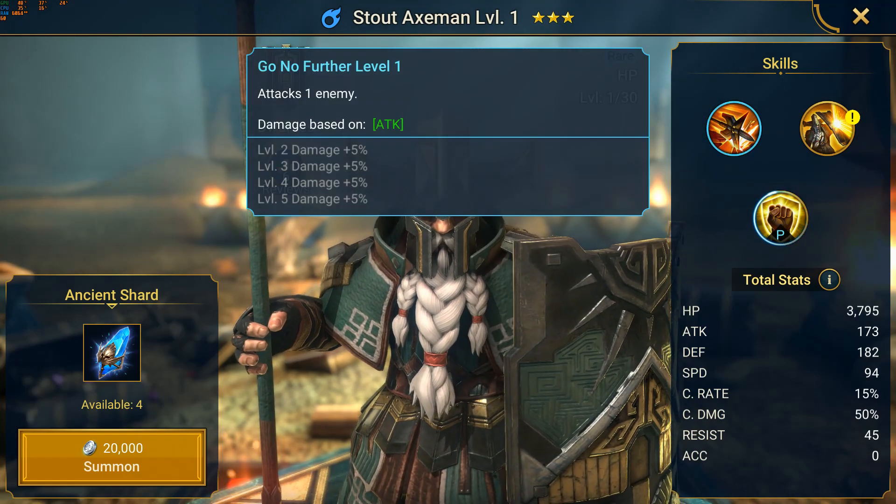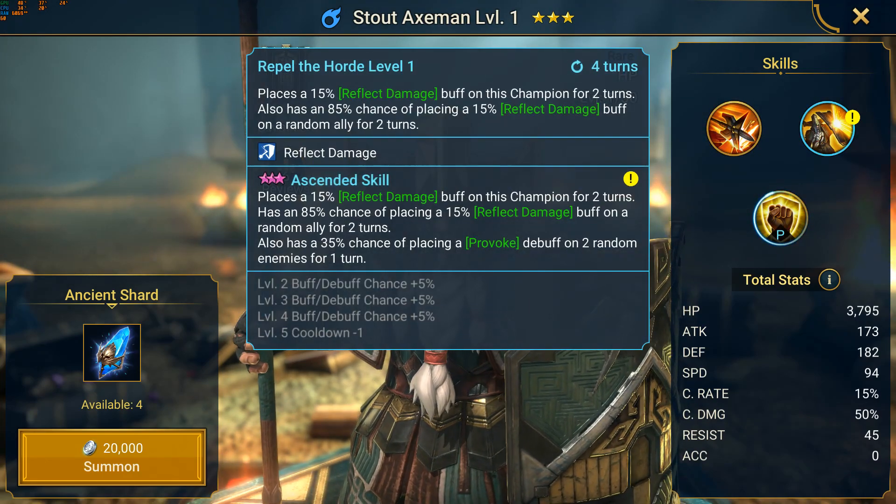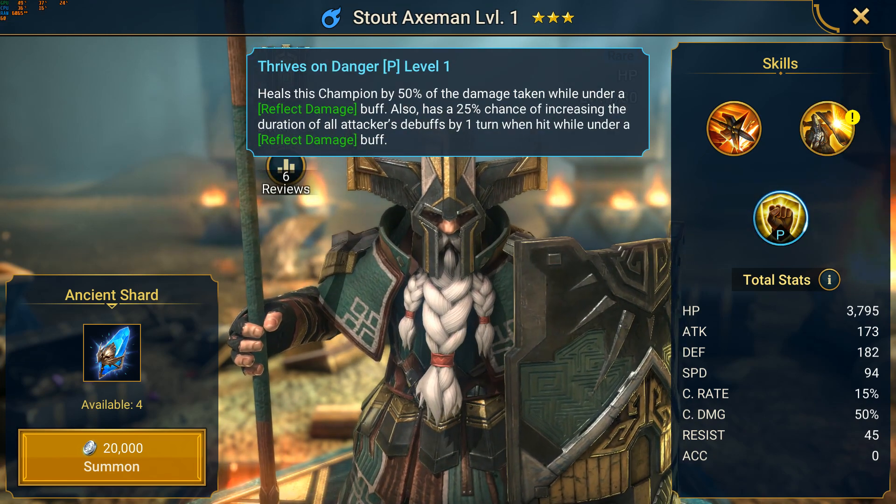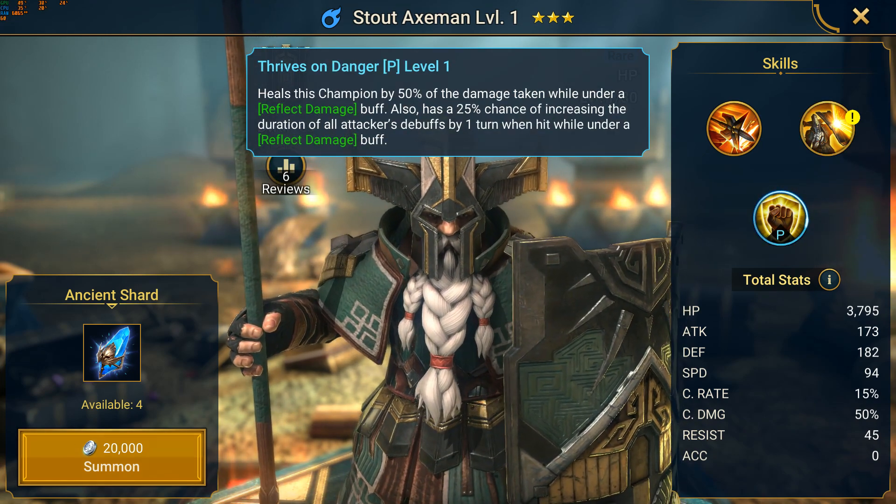Stealth Axeman — I don't really know this one. He does have a Reflect Damage buff, but it's a single buff, so not really going to use him anywhere. I think Runic Warder is a better option if you need that Reflect Damage buff.